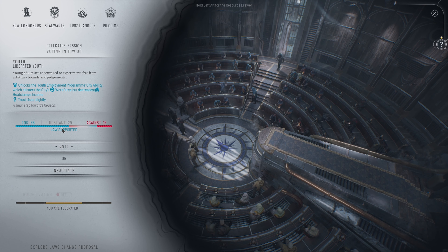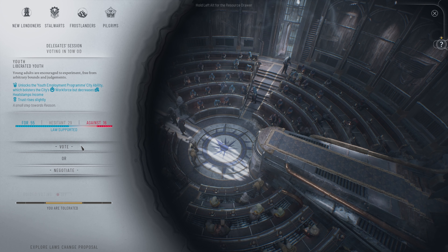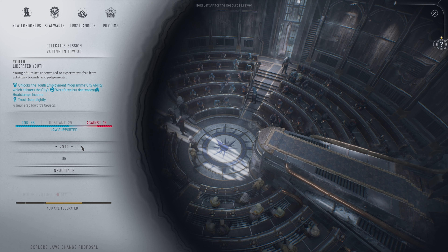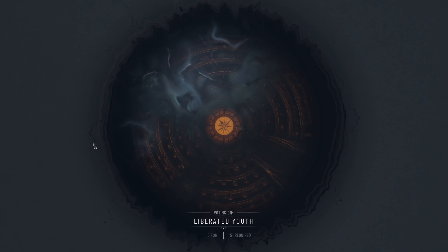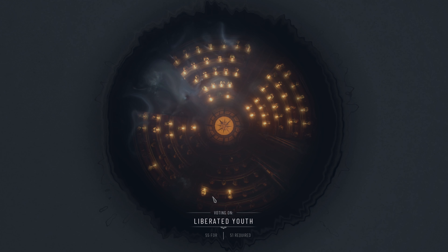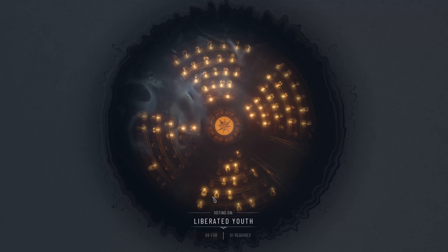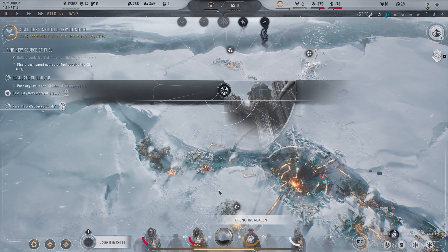Now we have 55 for, 29 against. Do we really want to make another promise? It's only 16 that are really strongly against us. The votes are in — the measure passes. Liberated youth — vote held on Star Wars proposal.